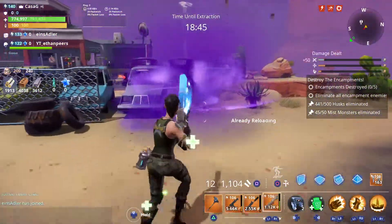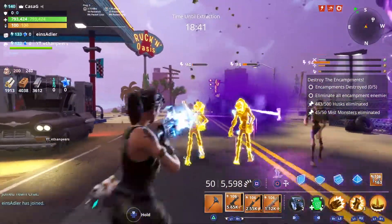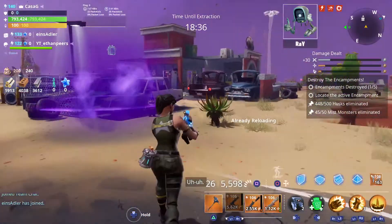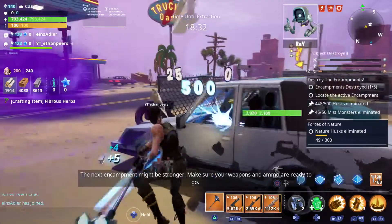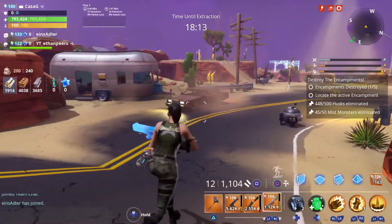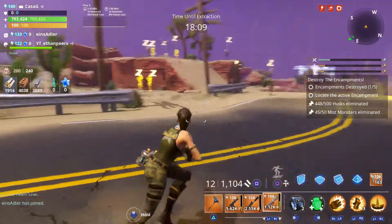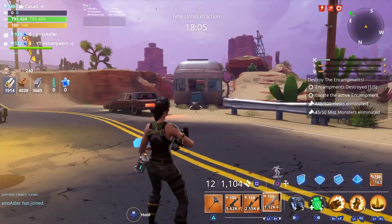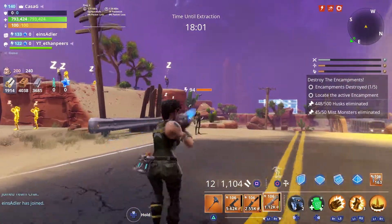The Super Shredder is doing massive damage because every second it's adding damage onto it when I switch to it. Basically, the longer I wait before I shoot the Mist Monster with it, the more damage it's going to do. Let's see if I can compare the damage difference — the damage should be increasing every second until I shoot.